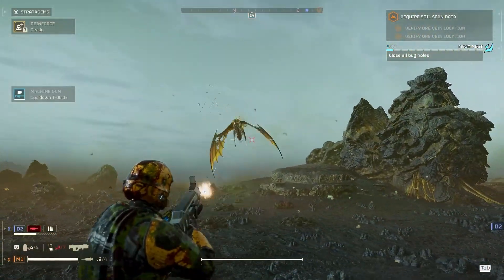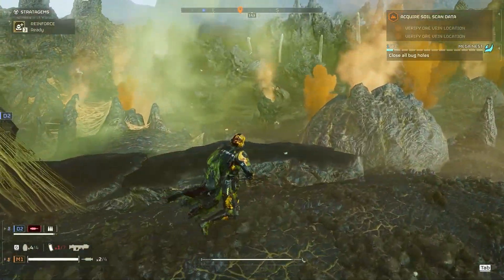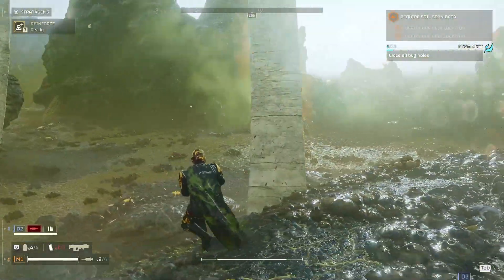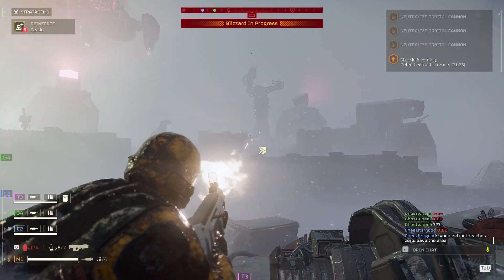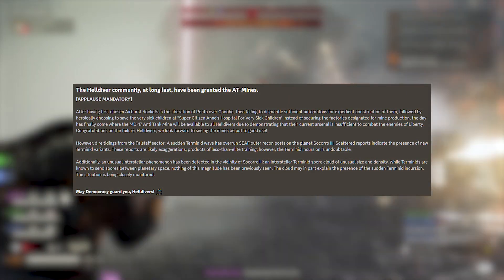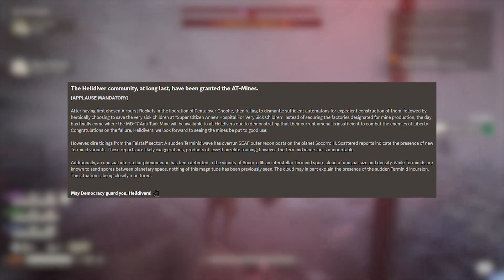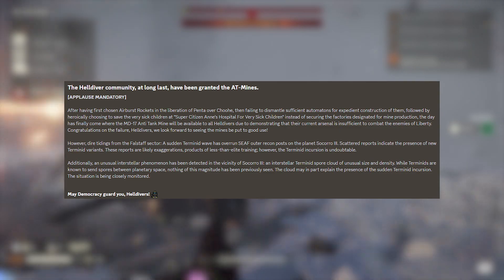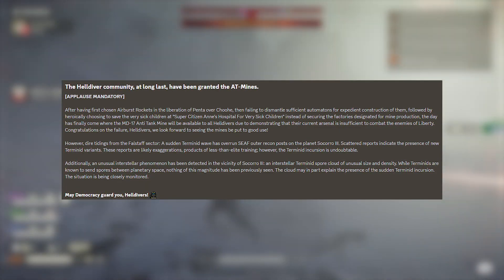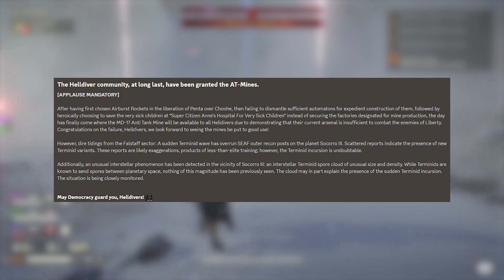There are also a bunch of bug fixes, weapon fixes, and social menu fixes. That's pretty much it for this update, with more coming in the Escalation of Freedom pipeline. On the galactic war front, we finally got the anti-tank mines — the MD-17 — because we failed the major order to kill 1.5 billion enemies. The in-game briefing humorously congratulates Helldivers on their failures, noting choices of airburst rockets, failed automaton dismantling quotas, and saving sick children over securing the mine factory. Congratulations on the failure, Helldivers.